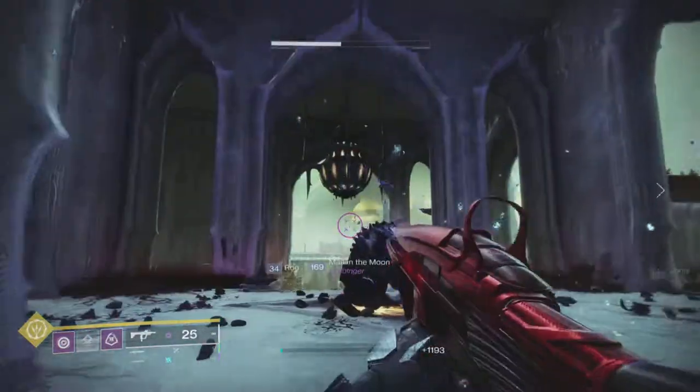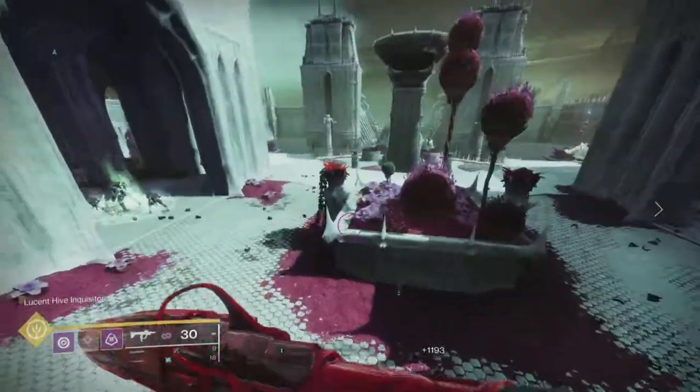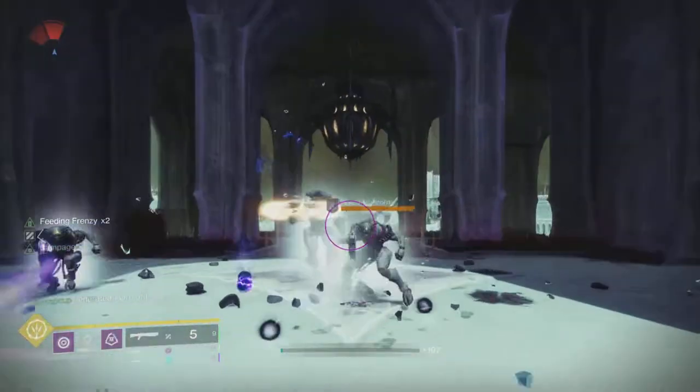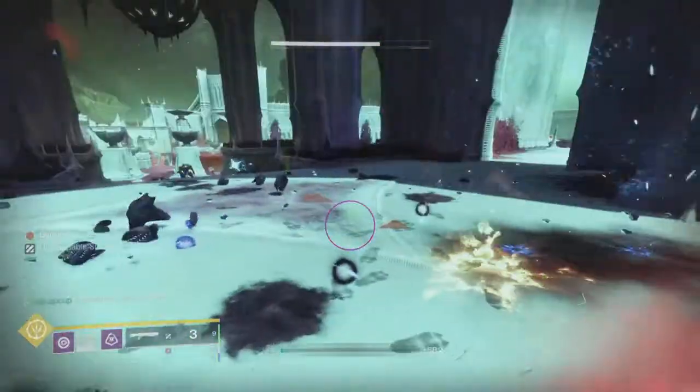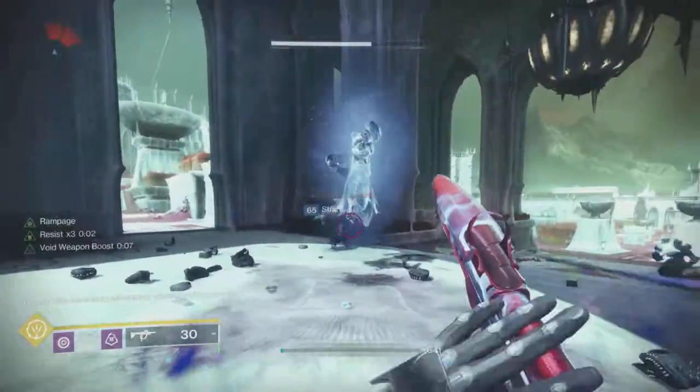All the different Deep Sights are going to be right next to the chest at all the different locations when you kill the final bosses, so you don't have to go find it. With the Deep Sight, it'll just show you a little path and you jump in and the chest will be up there. You open the chest and then you just hand in your Refined Qualicore, and that's the end of it.